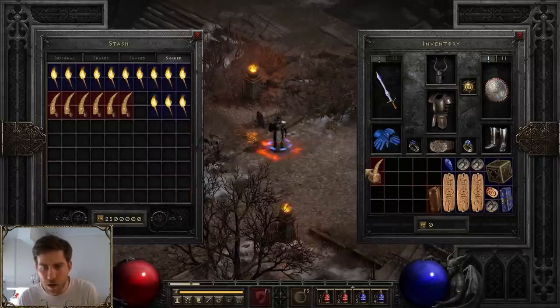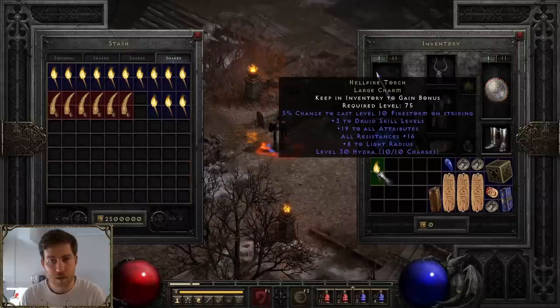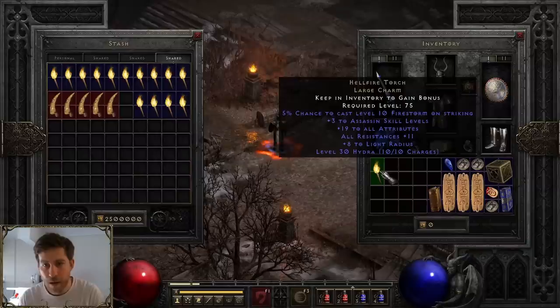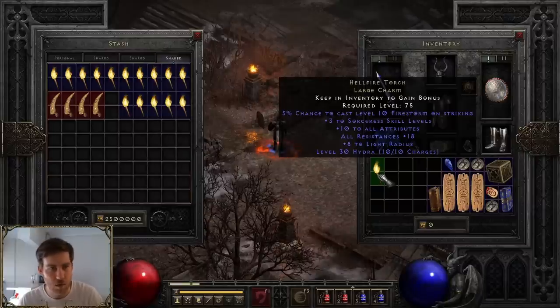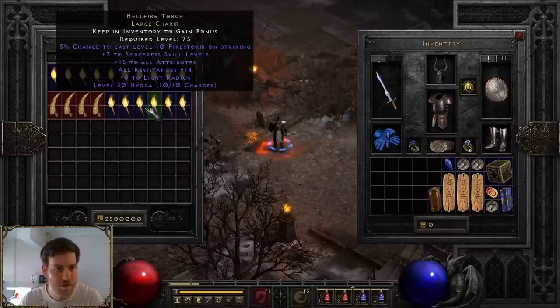Can we get a god-like one? 19/16 Druid — I think that's our third Druid one. 19/11 Assassin — pretty good again. Third Sorceress torch! This is probably my favorite run, even though it rolled 10 on the attributes. Having 18 all-resist is really nice. Yes, we got three Sorceress torches — that's perfect. Just one for each element: Water, Earth, Fire.